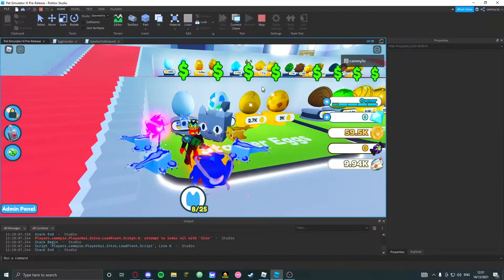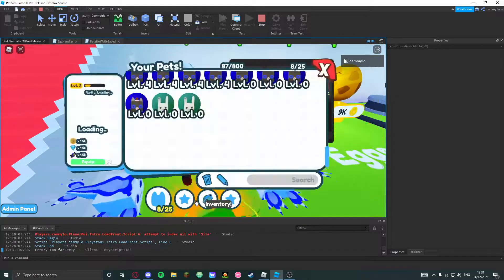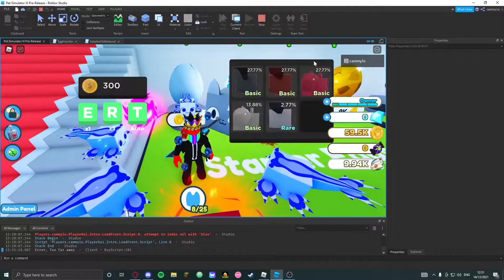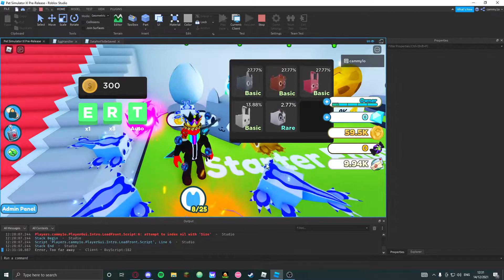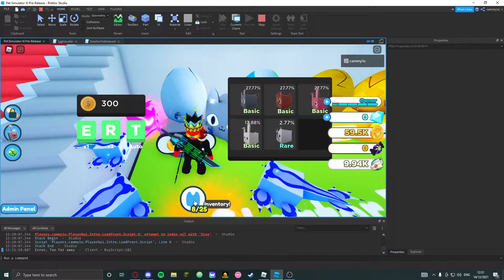So you want to auto delete, well here you go — I've added your auto delete. We might be able to see it. I just set it to basic, so it's just going to auto delete basic. I haven't set up the GY yet, but that will be later, because this was actually pretty easy.